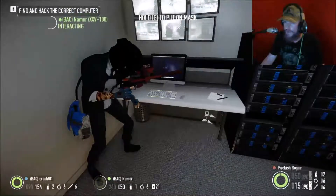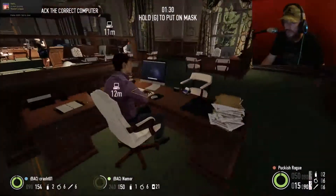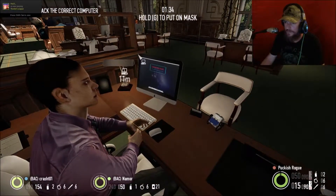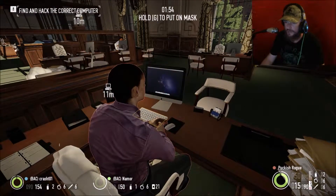Now as you can see, Nam is using a computer right here and making it react. While he's doing that, it will make one of the computers react. As we can see right here, while coming over here, on this computer, it's saying access denied. That means this is the correct computer.